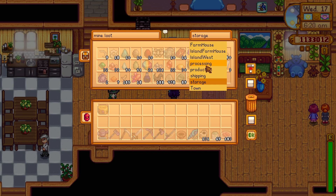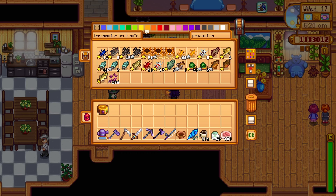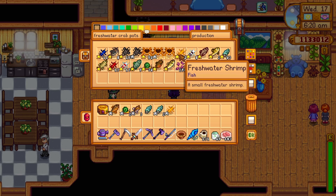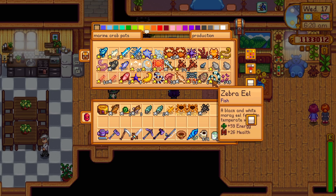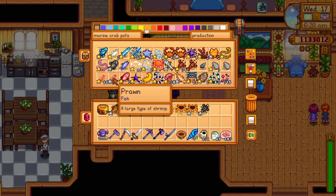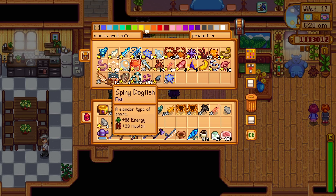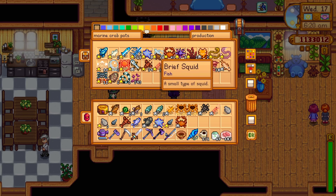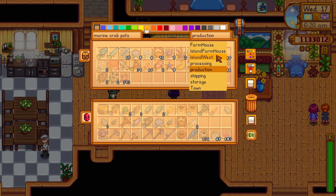Let's take a look at what we've got here in the crab pot chests. Some fish stew ingredients and a lot of sashimi stuff. Same — some fish stew ingredients, some sashimi stuff and a crab.